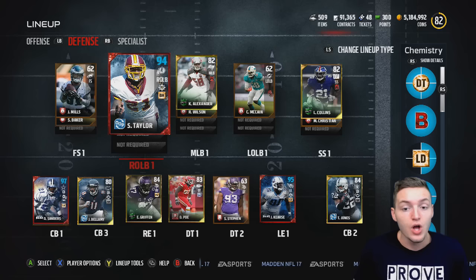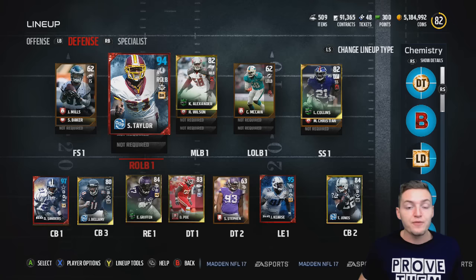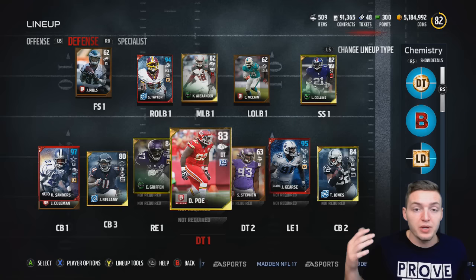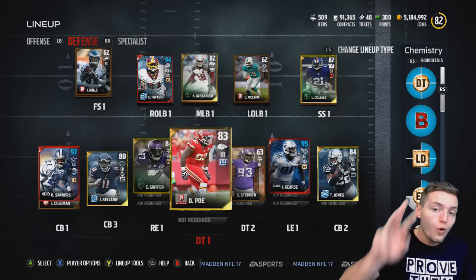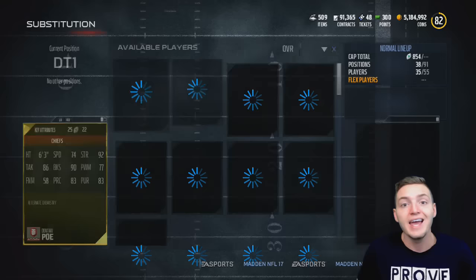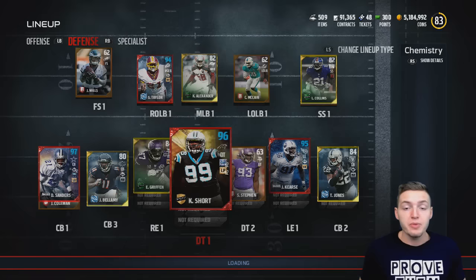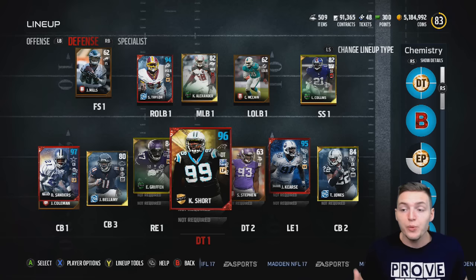With three upgrades remaining, we're upgrading defensive tackle number one — going from gold to under 50k, over 50k, and to an elite over 100,000 coins. That adds our first Team of the Year defensive player: Team of the Year Kawann Short. He looks absolutely incredible — just a little slower than Dontari Poe but his other stats are fantastic. He's up to 96 overall, and our team is already 83 overall through about the sixth or seventh episode.